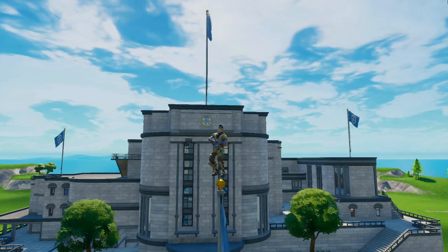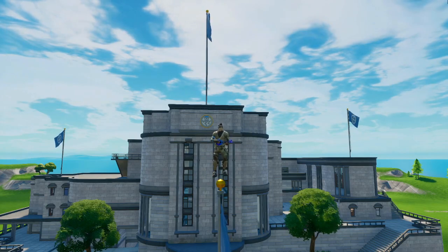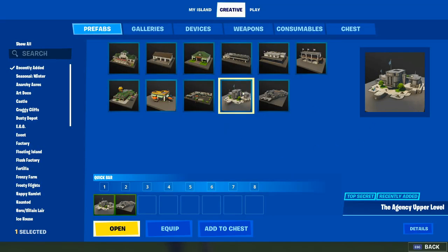The agency has two parts in Fortnite Creative and it's pretty difficult to put together, so I made this video to help you guys out. First, find the agency prefabs and equip them into your quick bar.